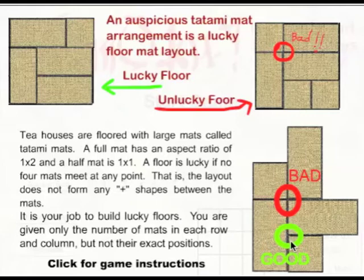Here I've shown a good intersection, or an example of a good intersection. Basically, anything that doesn't create a plus between four tiles meeting at one point is a good configuration.